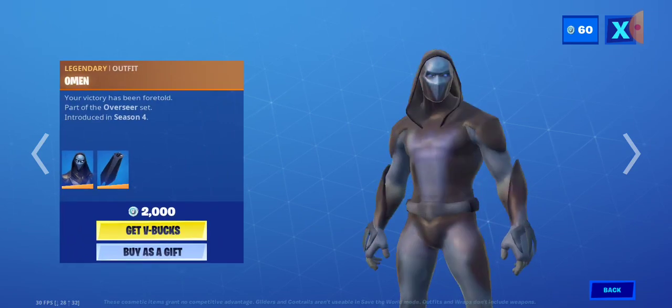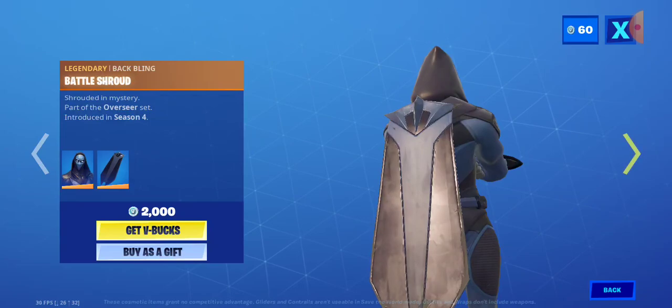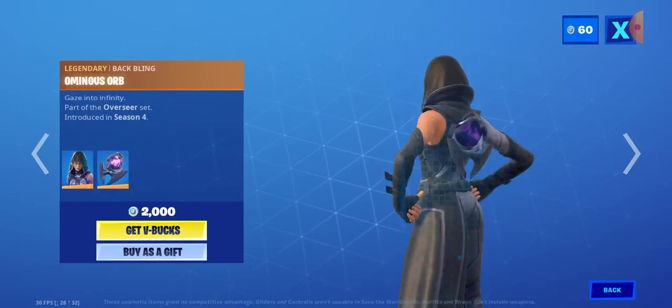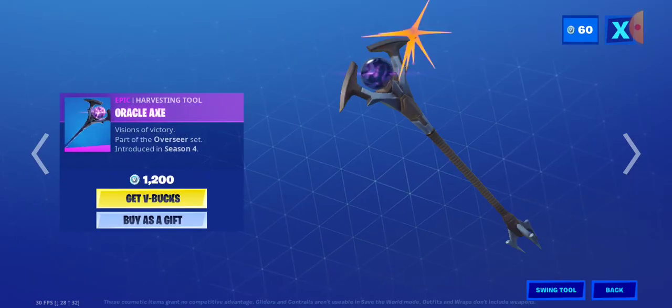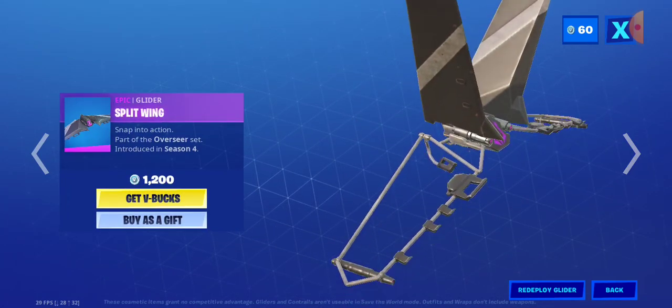Illustrated — this is kind of like the Blasted Wrap but with some actual art. Oma with the back bling Battleshroud. Fate with the back bling Ominous Orb. Oracle X. Fated Frame. Split Wing.